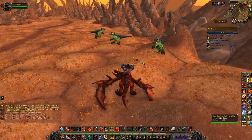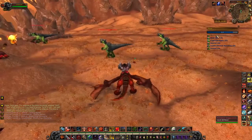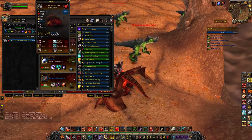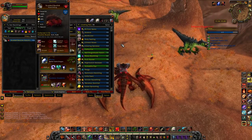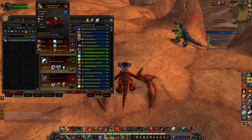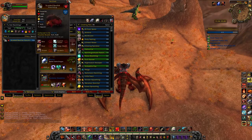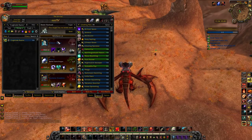Continuing our guide of Outland pets, we're now in Blade's Edge Mountains. There are two awesome pets here. The first is the Scaled Basilisk Hatchling, and the HS breed is the one to go for. As an HS breed he has 305 speed, which is really really fast for a non-SS breed — the SS Mechanical Pandaren Dragonling has 308 speed, so 305 on an HS breed is pretty awesome.